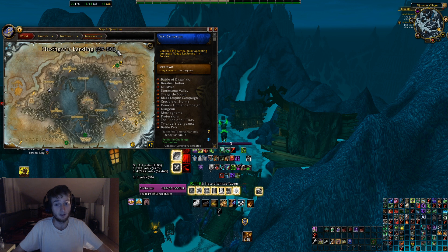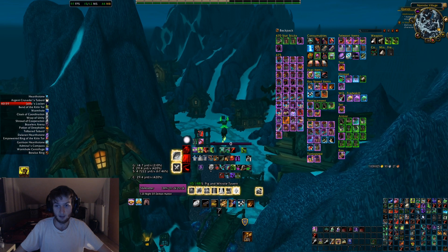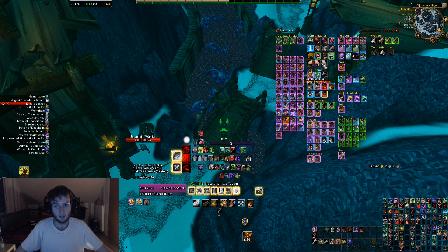They were added back in Wrath of the Lich King — you could use them back then as well. But now they have a use again because the prepatch is within Icecrown. So here those items are: the Faded Runes of Fleet Feet, the Faded Runes of Baneful Intent, the Faded Runes of Nigh Invincibility, and the Faded Runes of Unsurpassed Vigor.